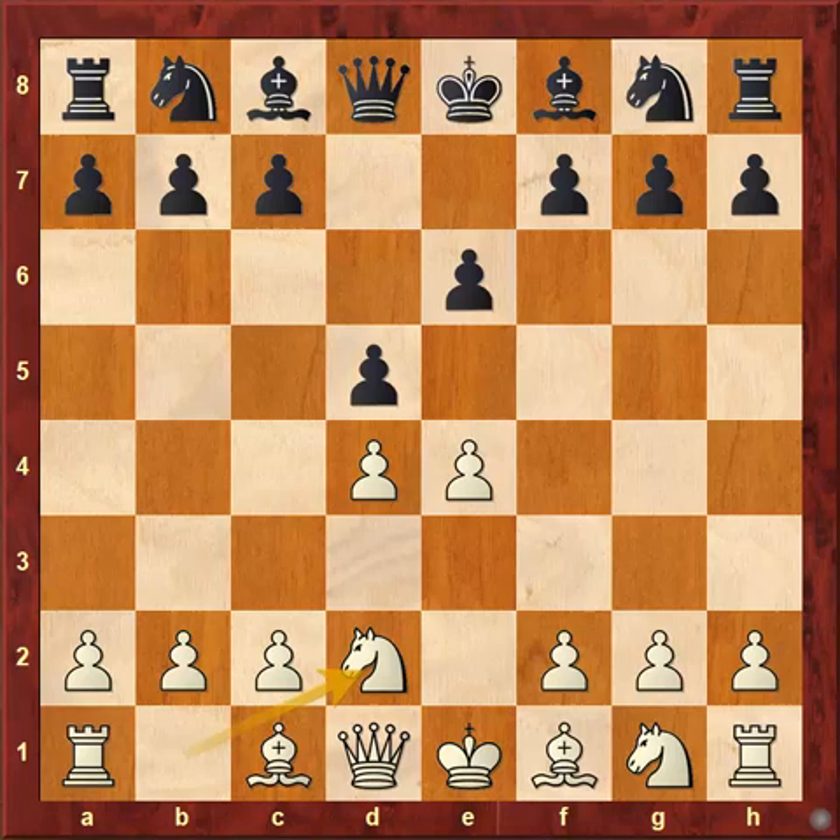The main move is playing knight to c3, but this move has a drawback — it blocks the pawn on c2. So when black attacks the pawn on d4, you cannot defend it by playing pawn to c3. Knight d2 keeps this option open.